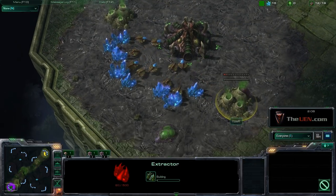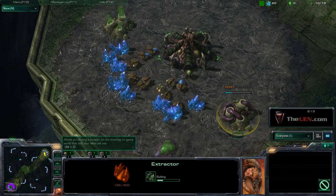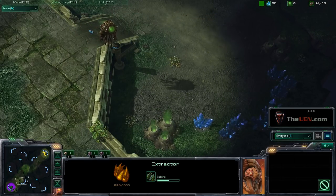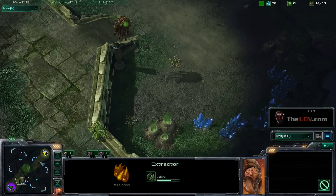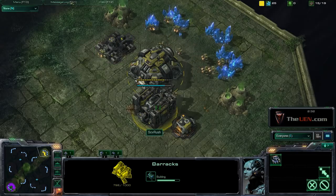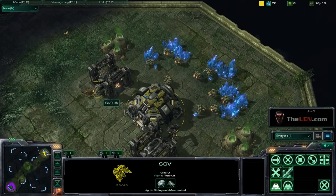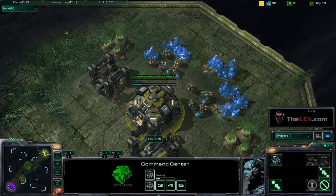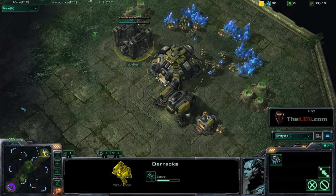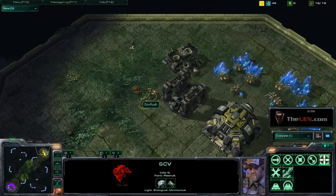Sometimes zerg players like to go 14 pool, 15 hatch. I think he's going for the early speed lane possibly. Hydra loves going for the 14 pool, 15 hatch — it's a very strong power play for mid game. I think one man zerg covers that in his video. That zerg is harassing me a little bit. It's kind of frustrating if he gets my SCVs, but I'm just trying to micro some of my stuff. I'm building my marine now so I'm not too worried. Microing my SCV a little bit.